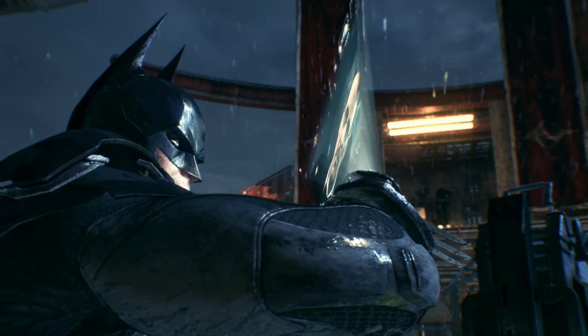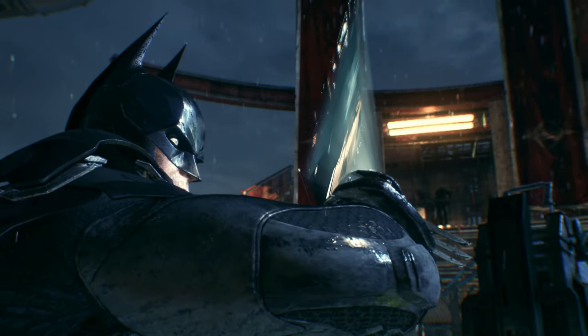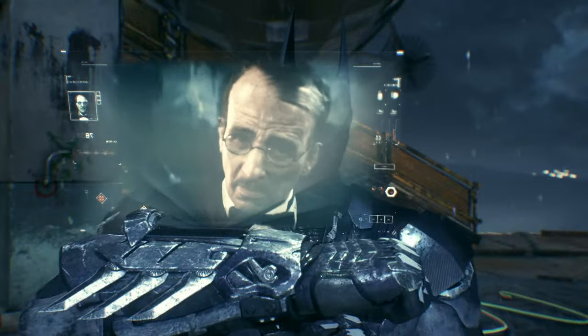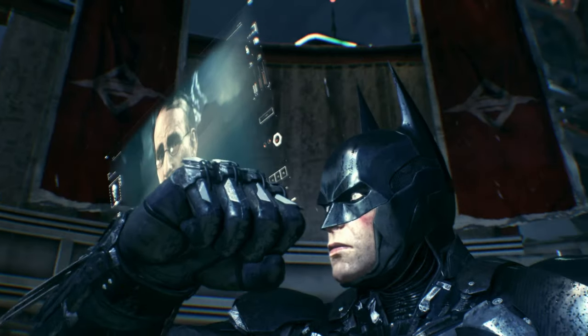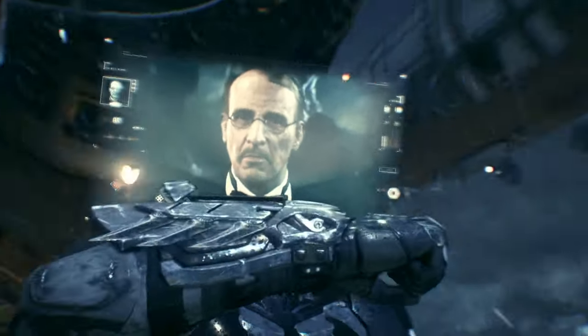I'm at the airships. What did you find? The ship's original schematics reveal a service hatch that should be accessible from the top of the aircraft. It would seem Mr. Stagg is rather protective of his research. I expect the security to be high. Thanks, Alfred.